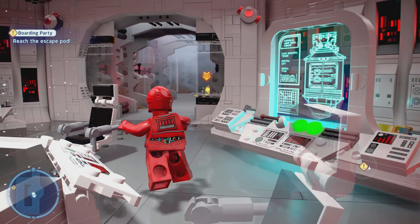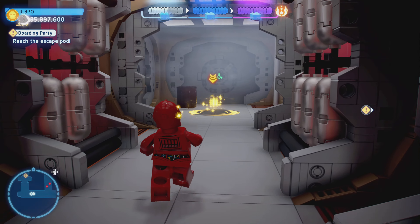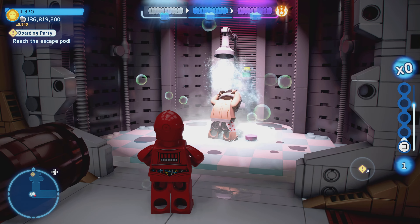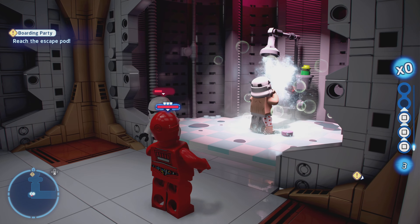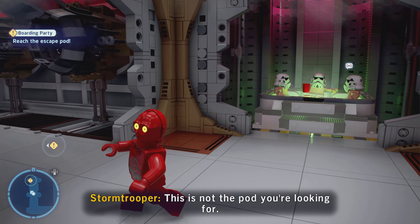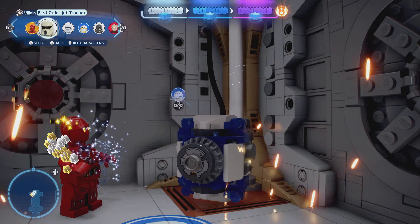That was the last challenge, so we can go ahead and jump into the escape pod. Is this a barrel for us to hide in? Is there a person hiding in this — oh, I didn't see this one before! Just let that guy take a shower in peace. I remember these two, though. Now I need an astromech.